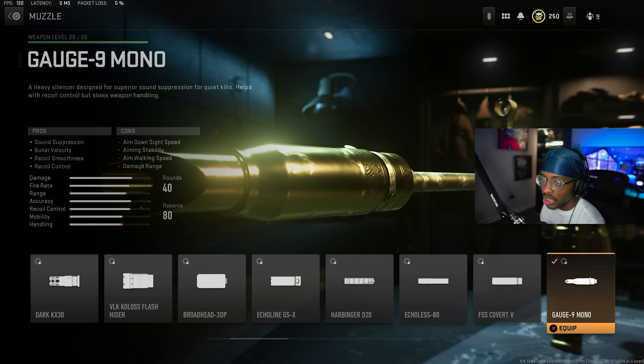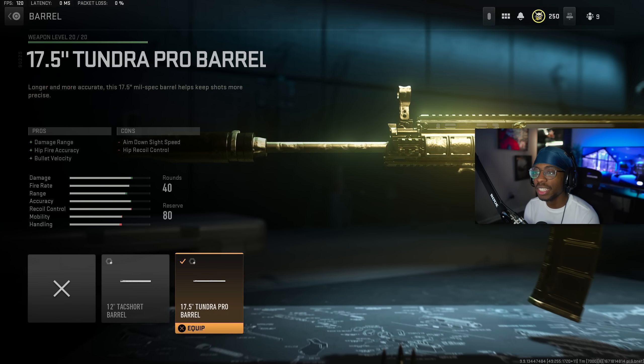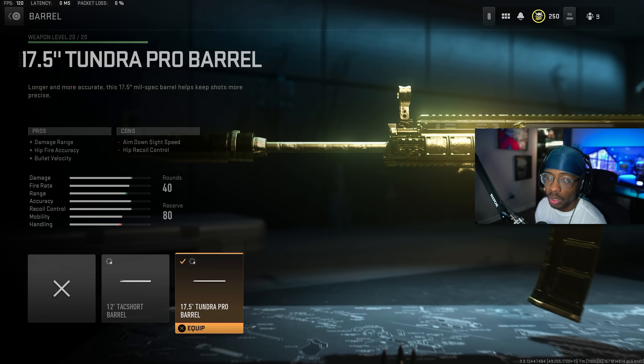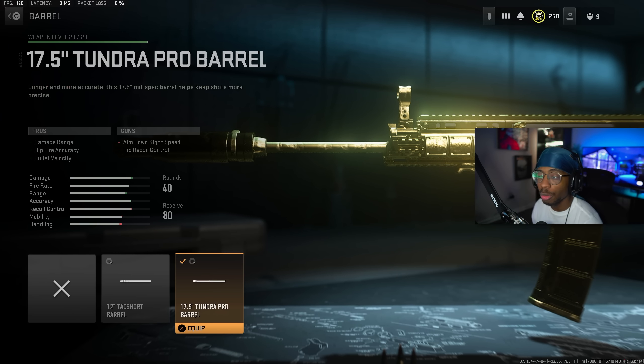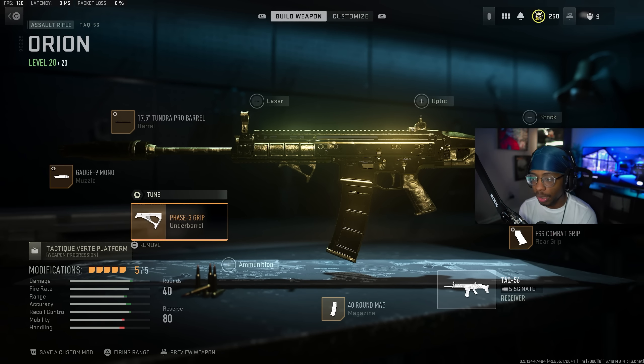For the first attachment, you want to run the Gauge 9 Mono Muzzle, which gives you sound suppression, bullet velocity, recoil smoothness, and recoil control. For the tuning, we have ADS speed down at negative 1.04 and bullet velocity over at plus 0.54 or 0.55. For the best barrel, we have the 17.5-inch Tundra Pro Barrel, which gives you damage range, hip fire accuracy, and bullet velocity. For the tuning, recoil steadiness up at plus 0.39 and damage range at plus 0.30.